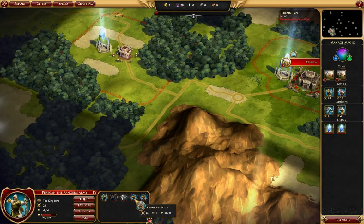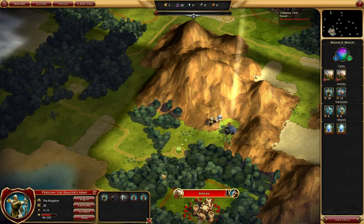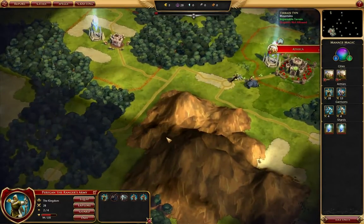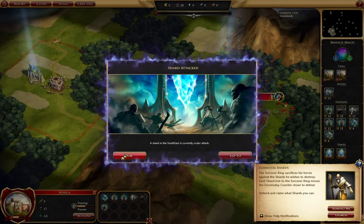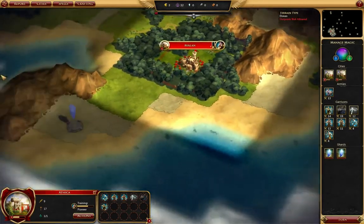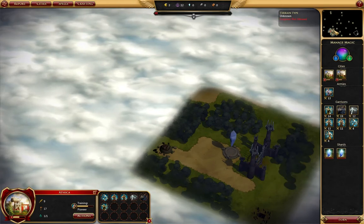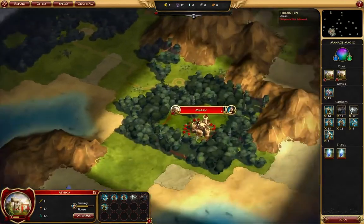So this army has really been beat up. Let's send him back here first. Do we have any movements left? Can we get him back to the city? We can. Let's send him back to the city to heal up for a couple turns. Shard's being attacked. What's our doom counter at? Twenty-two. It's not great.